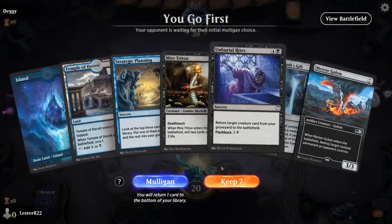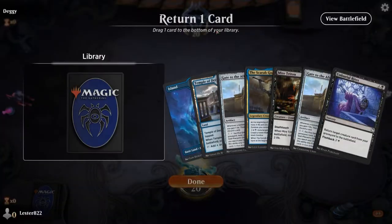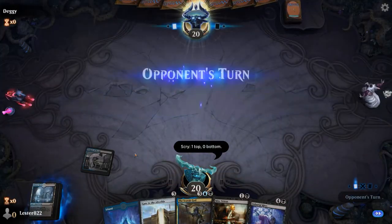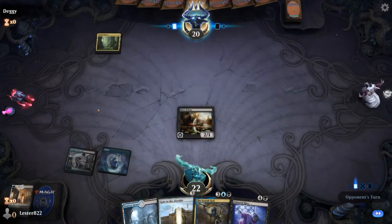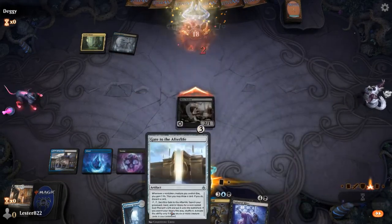Jumping into this first game, my hand looks pretty decent although I decided to mulligan, because having a God Pharaoh's Gift in your hand really isn't great — yes, you are going to get Gate to the Afterlife off, but then you're losing a card in your hand. This hand is meh. It is pretty expensive but I have Mired Trident into Gate to the Afterlife. Gate to the Afterlife on its own does so much.